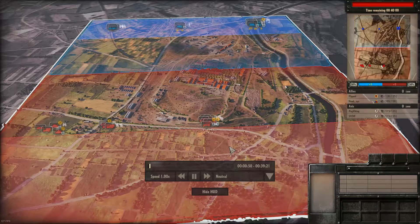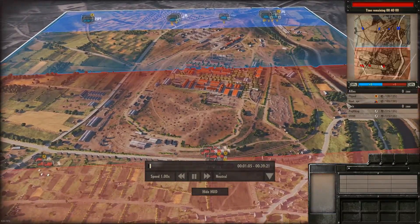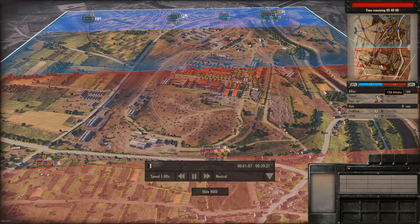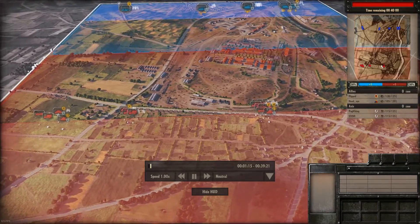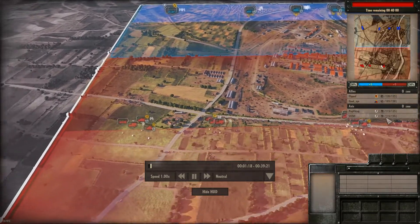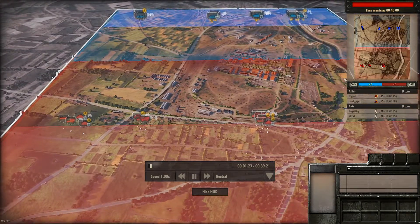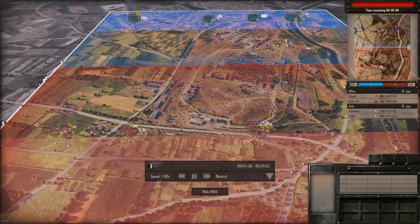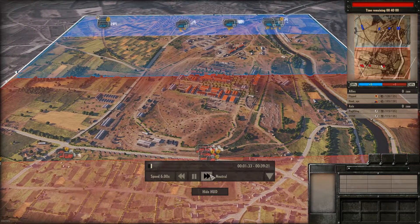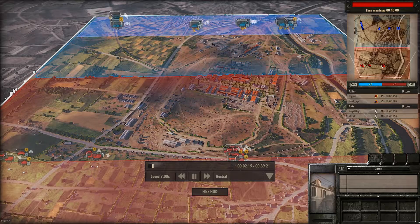Ladies and gentlemen, welcome back to another video on Steel Division Normandy 44. I'm playing as the Germans, specifically the 12th SS Panzer, and with me on my team I have Steve, just a random from the lobby. On the opponent side there's Flipped playing as the 15th Infantry and Hawkeye playing as the 3rd Armored. My teammate actually leaves or gets disconnected in the middle of the game, so I hope you enjoy this and let's get right into it.